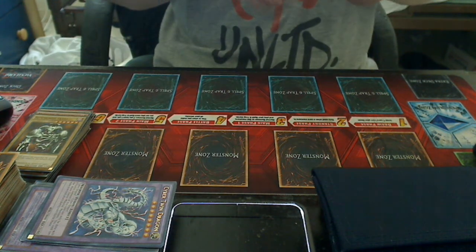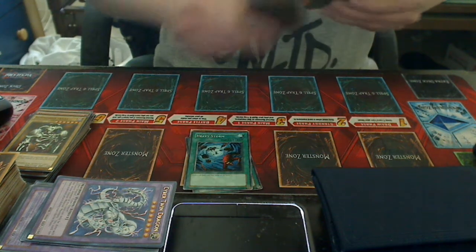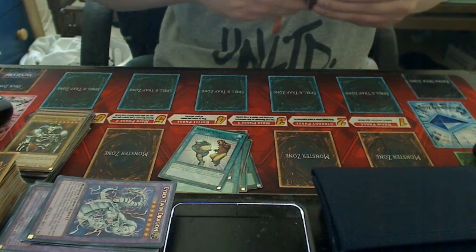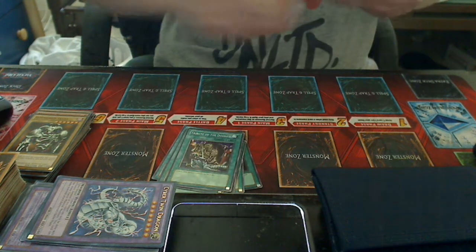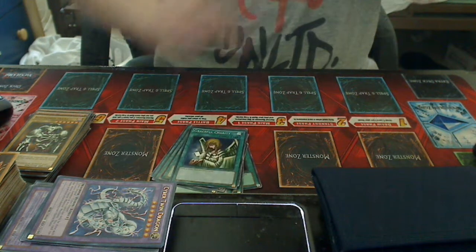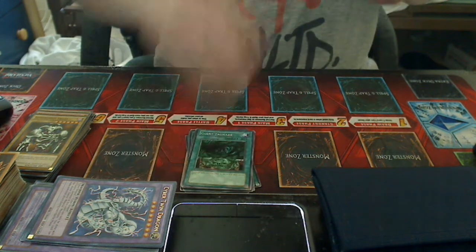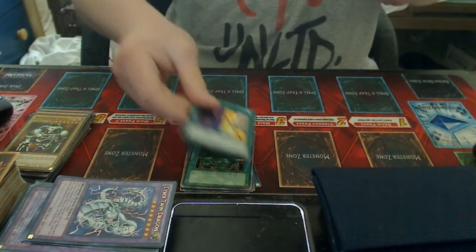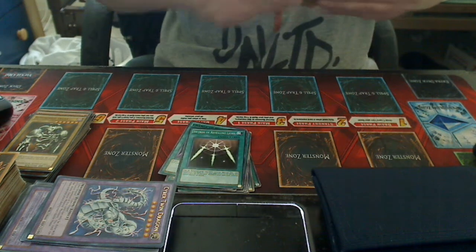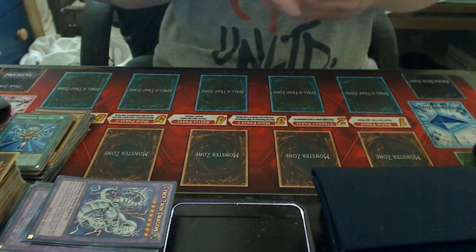Now let's get into the Spells. I run Raigeki, Heavy Storm, Pot of Greed, Lightning Vortex, Snatch Steal, Hammer Shot, Tribute to the Doomed, Mystical Space Typhoon, Graceful Charity, Premature Burial, Giant Trunade, Change of Heart, Swords of Revealing Light, Harpie's Feather Duster, and Monster Reborn. That is my Spells, let's get into the Traps.